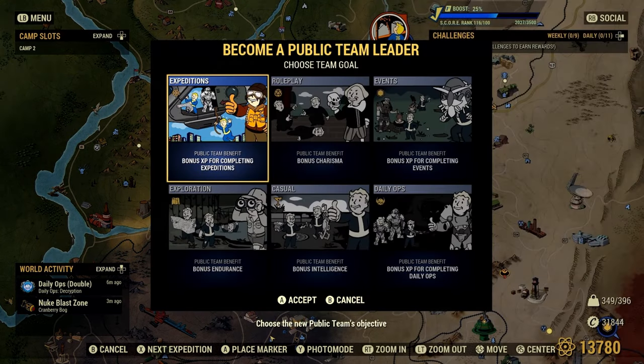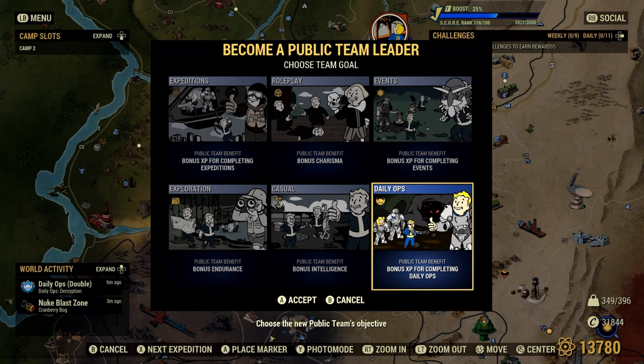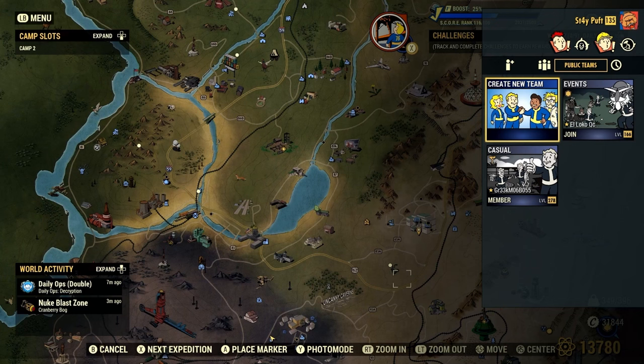Tip number two: join a team. People on your team can fast travel to your home for free, so more players will come — because there's nothing worse than spending 30 caps and not finding anything to buy.